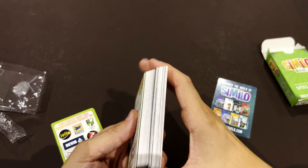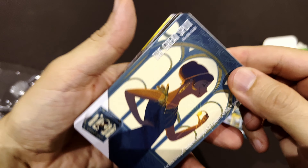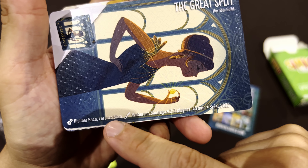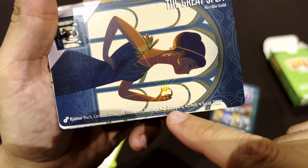We have The Great Split — starts already with a game I'm not familiar with, from Horrible Guilds. On the side it has the people that created the game, the artists, some characteristics: 2 to 7 players, 45 minutes, presented at Spiel 2022. Then Evergreen, also from Horrible Guilds. Maybe Horrible Guild has a special presence because they are the ones creating Similo.